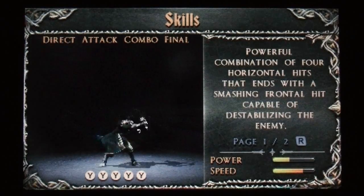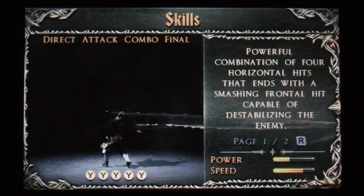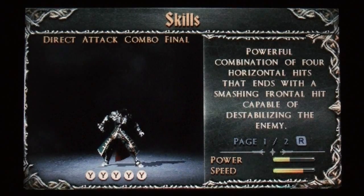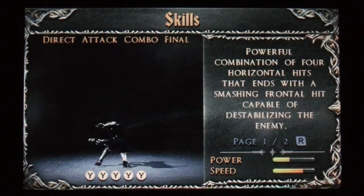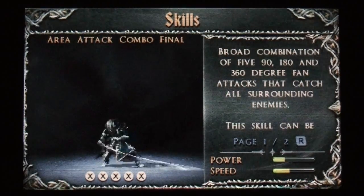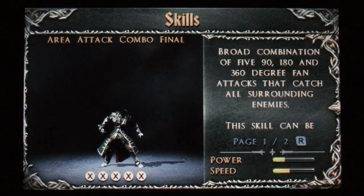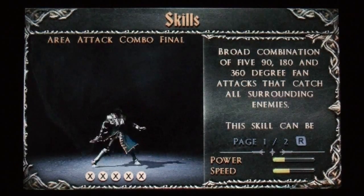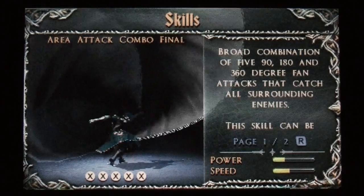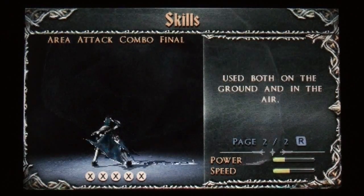Direct attack combo final: a powerful combination of four horizontal hits that ends with a smashing frontal hit, capable of destabilizing the enemy. Then we've got area attack combo final — 180 and 360-degree fan attacks that catch all surrounding enemies. These skills can be used both in the air and on the ground again.